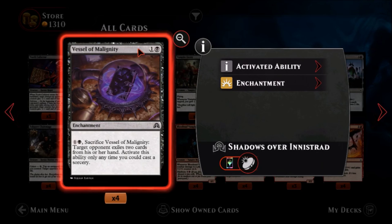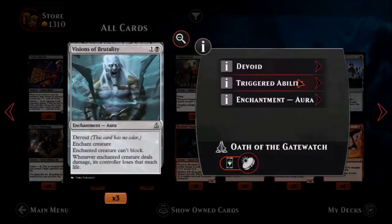Vessel of Malignity — one black, one colorless, a common enchantment. Pay one black and one colorless, sacrifice Vessel of Malignity: target opponent exiles two cards from his or her hand. Activate this ability only any time you could cast a sorcery. Finally some hand destruction. It's not really discard but essentially it's a hand destruction card. You can have four of these in your deck, so if you're going a discard route this could be very useful; outside of that, not so much.